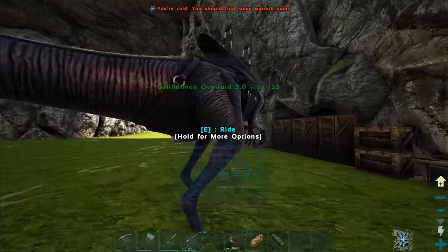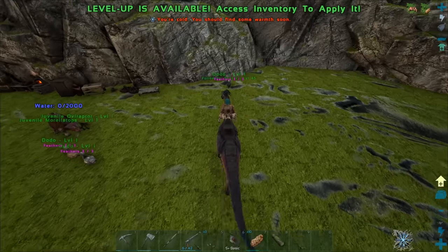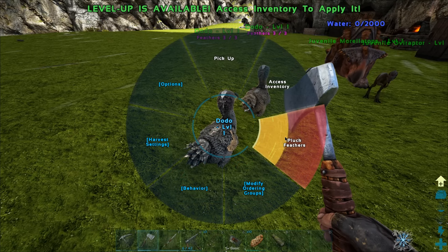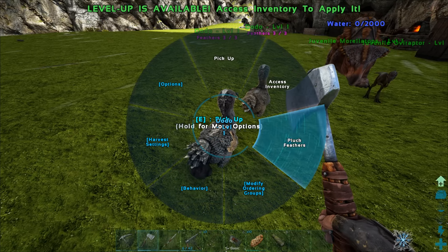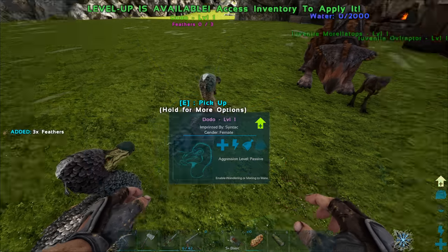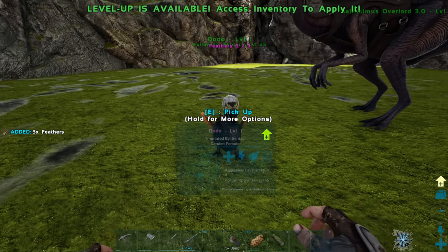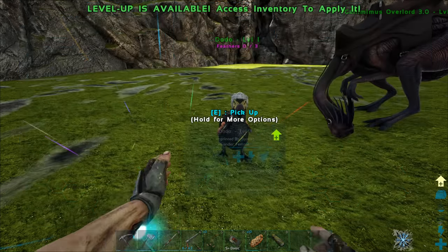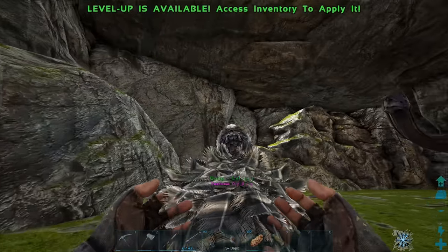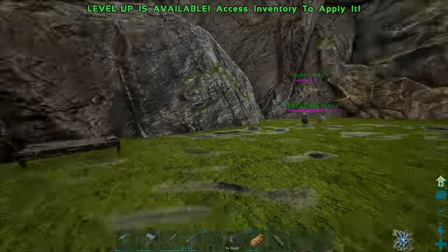Let's go grab some wood. Oh I forgot we have a gate now! Look - they have feathers! Give me your feathers - how do I pluck your feathers? Pluck feathers - yes! Amazing! This is actually really cool - I like this a lot. Oh you were following me the whole time - you almost came on a little adventure with me! Let's put all the dodos over here - maybe we can build like a little coop for them.